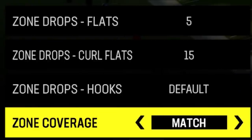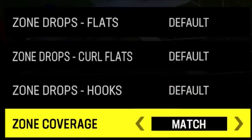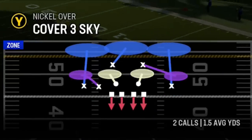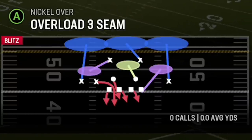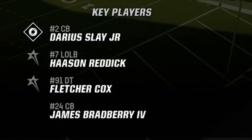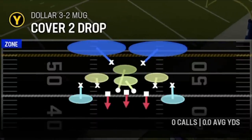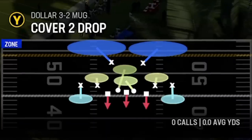Zone coverage match only really works if you take the flat and curl flat zone drops off. If you're going to run match on a specific play, take those off and then run it to match. You'll notice the difference between a cover three regular — dark purple curl flats — compared to light purple curl flats, which is a matching cover three. Cover four quarters should be obvious: light purple is once again a matching cover four. There's also a cover two drop, where light blue zones are matching and dark blue are non-matching.